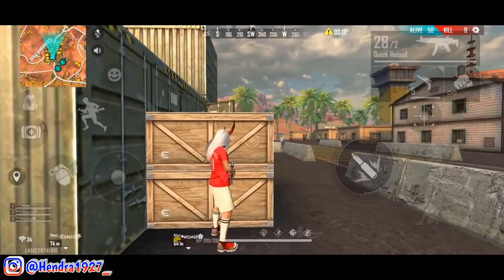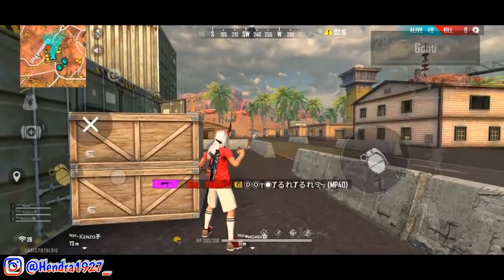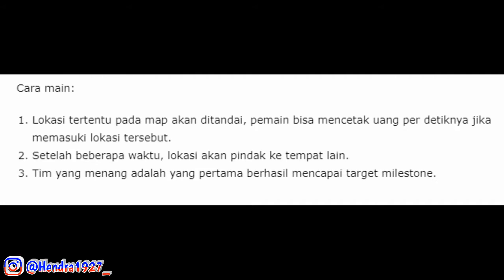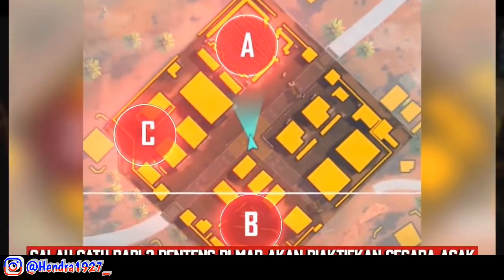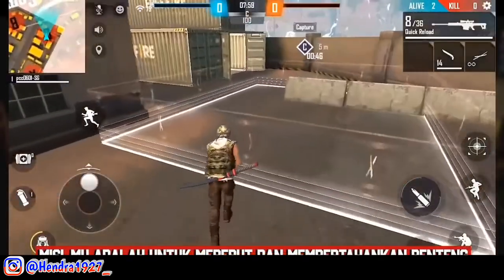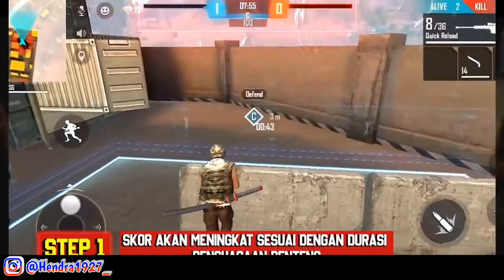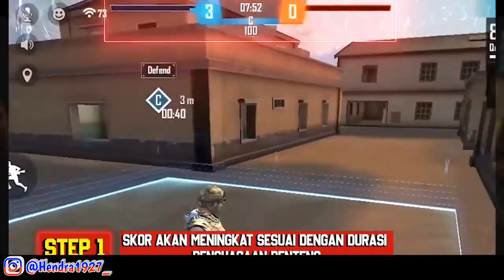Yang keenam ada event mode Opening Money Hash. Cara bermain pada mode baru ini: pertama, lokasi tertentu pada map akan ditandai dan pemain bisa mencetak uang per detiknya jika memasuki lokasi tersebut — mirip seperti mode Rampage 2.0. Jadi nanti akan ada area atau wilayah dengan tanda tertentu, dan kita harus berada dalam area itu agar uang tim kita bertambah.